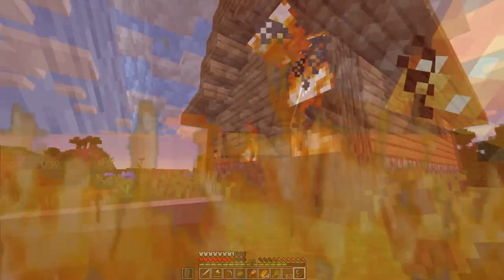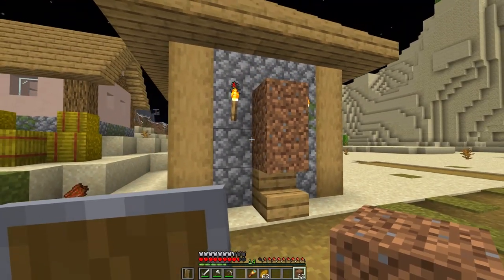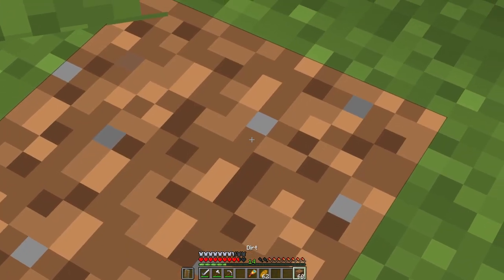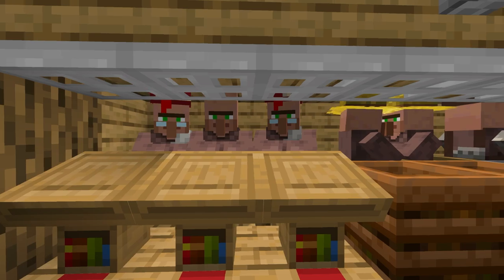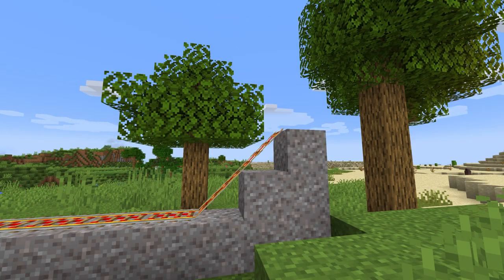When you find a village, resist the immediate urge to burn them. Instead, secure the villagers inside their homes or in a shallow hole to keep them away from possible threats such as hostile mobs, steep ledges, and thoughts of freedom. When you're ready to involuntarily hire them, use boats or minecarts to move them.